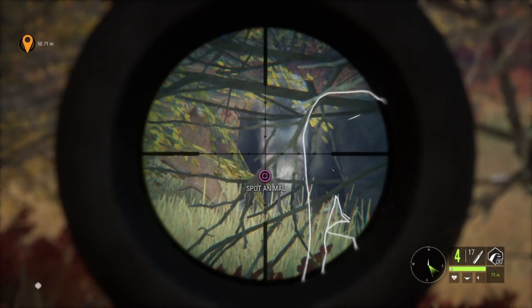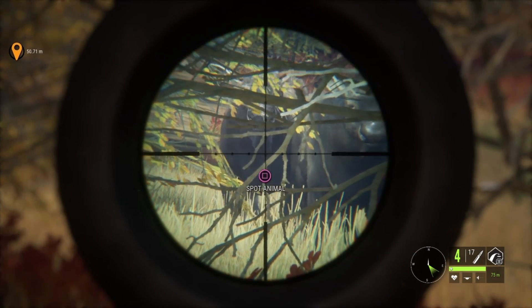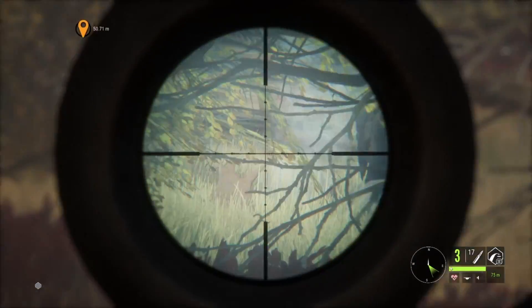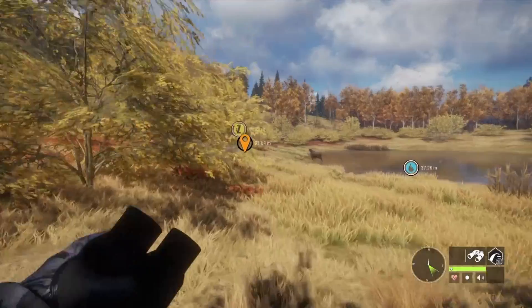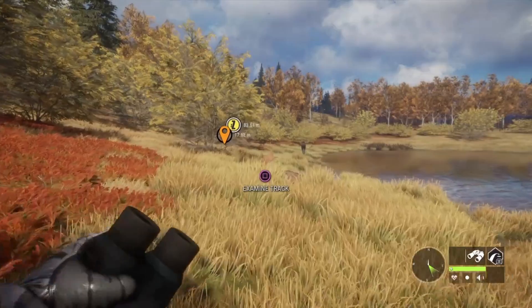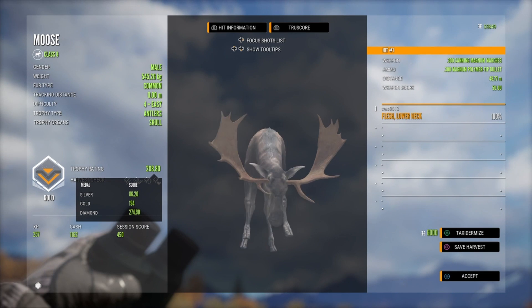Another thing I learned from watching other people play — whenever you shoot an animal in the neck and it actually hits a neck bone, not the skull, you cannot hit the skull, but if you hit the lower or upper neck bones, you get a vital hit. So it counts as your vital check and it doesn't destroy the trophy organ. As you can see, that's what I just did right here and it worked out freaking phenomenally.